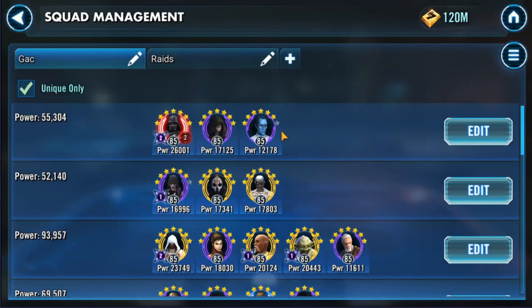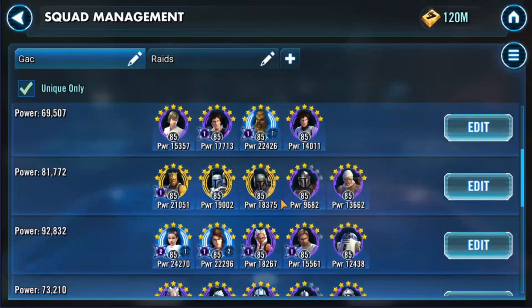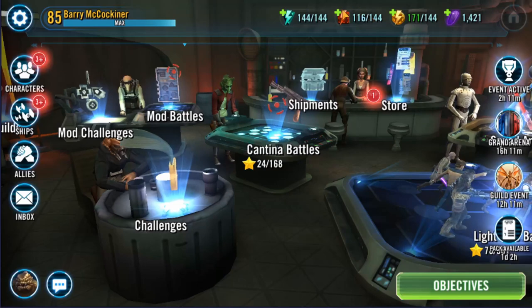Mod rarity affects starting secondary stats: white or gray gives you nothing to start, green gives you one, blue gives you two, purple gives you three, and gold mods start with four secondary stats right away. There's also a train tab where you can quickly train characters, and the squads feature lets you pre-assign squads so you don't have to scroll through your whole roster — you can pre-prepare teams for specific battles like Grand Arena.